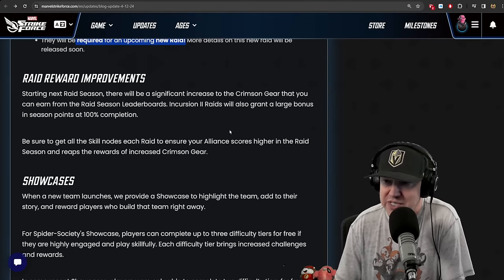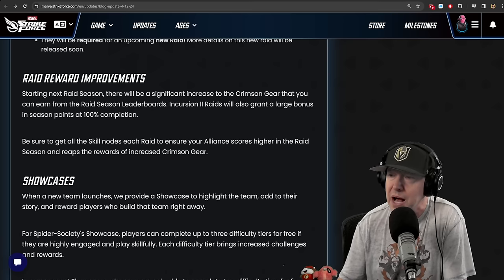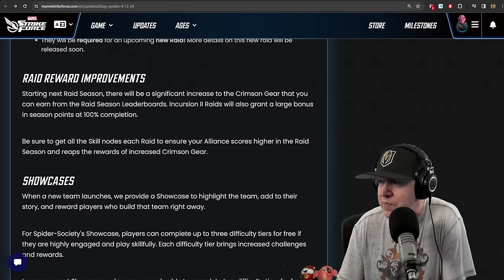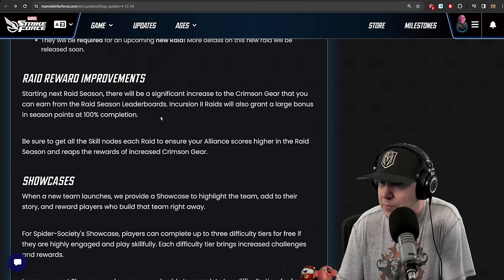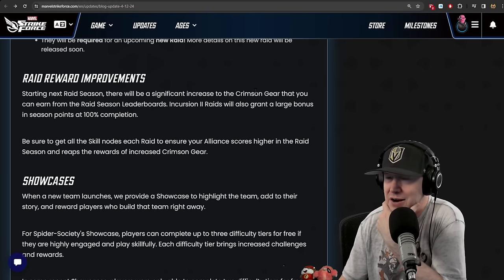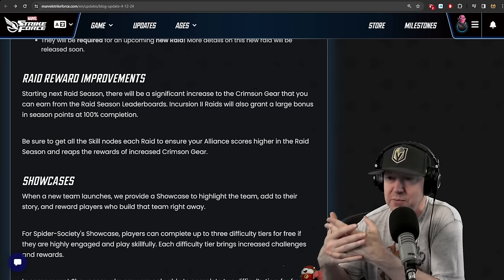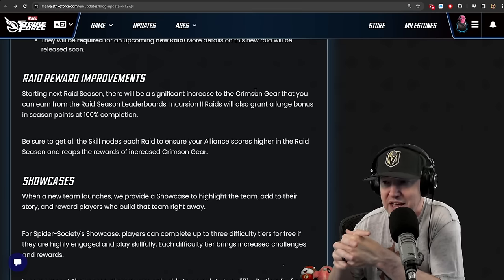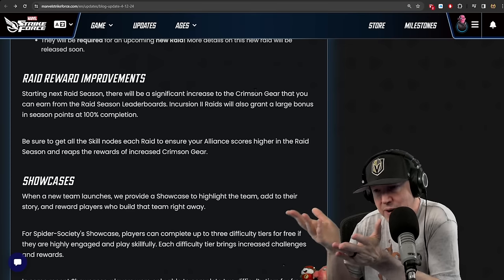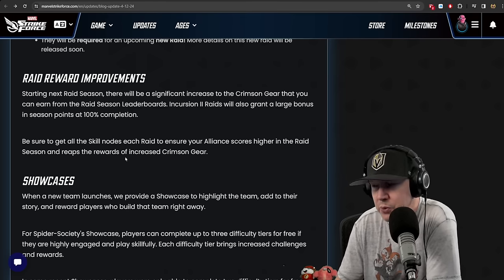They're upping the raid rewards starting next raid season. Since they go in two-week blocks, there will be a significant increase to crimson gear you can earn from the raid season leaderboards. Incursion 2 raids will also grant a large bonus in season points at 100% completion. So we're going to get more crimson gear from placing in the top 100 or top 1000 alliances, and more season points for doing 100% — which is hyper challenging right now with the Invaders. Maybe easier when we get Spider Society.